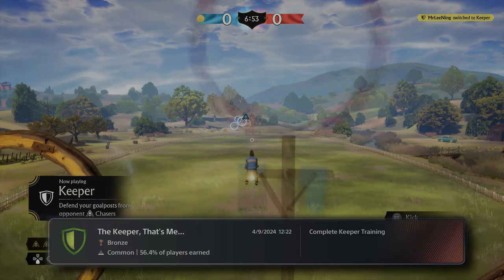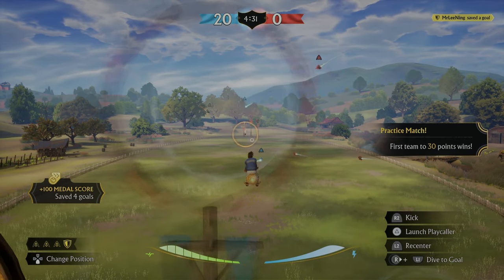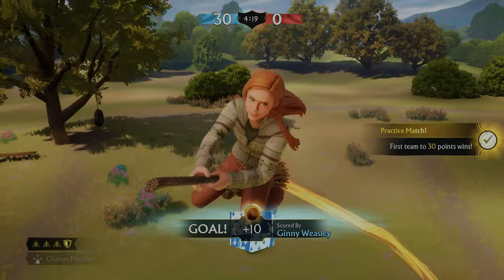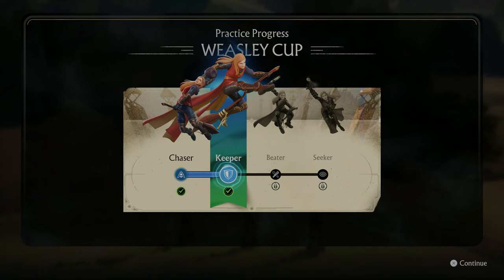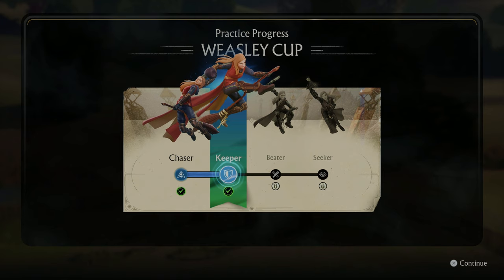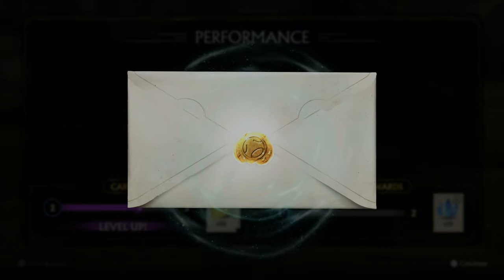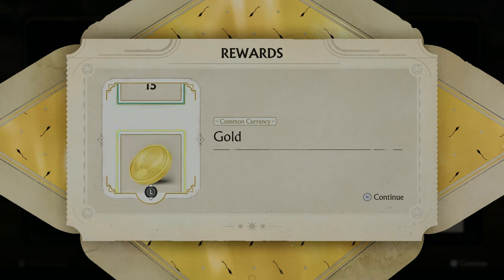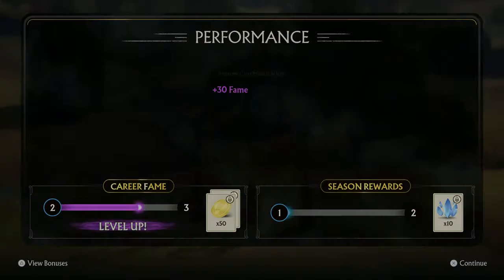The keeper — that's me. Here's the real match. I simply stayed in the goal the whole time and saved a few shots. Victory. Now we've done the keeper tutorial. Got a few more challenges, leveled up to level 2 fame, and got a letter with rewards — 15 moonstones. No idea what that is at first, but it's a currency, probably for customizations. And we got gold as well, so it's two different currencies.